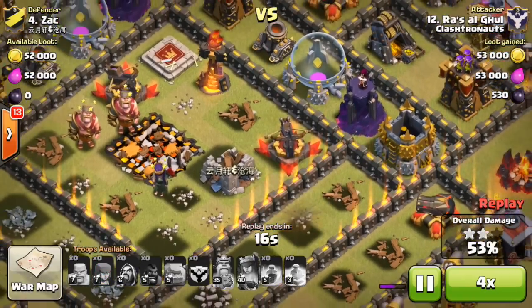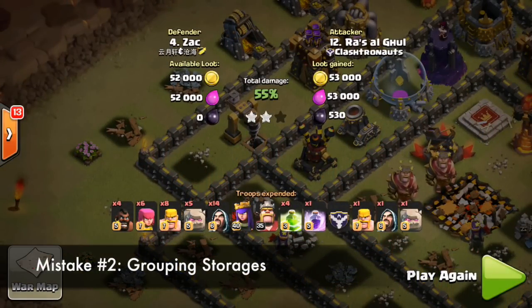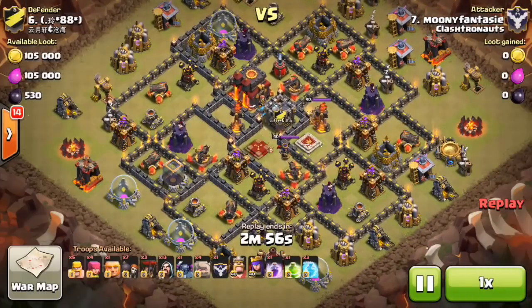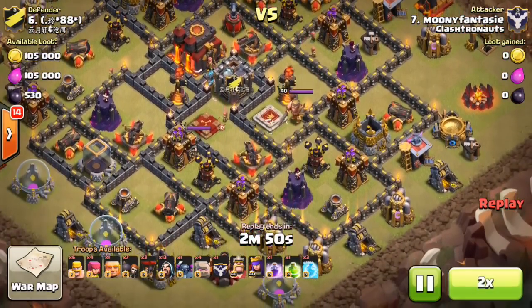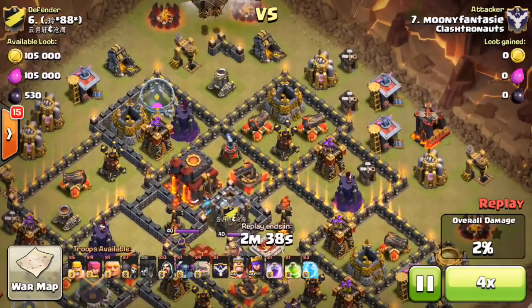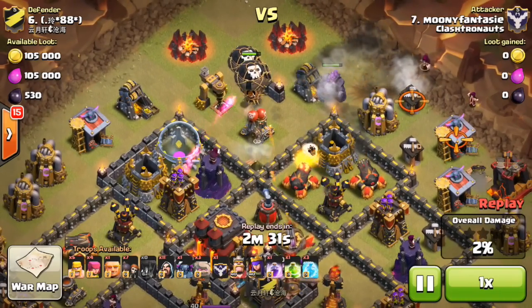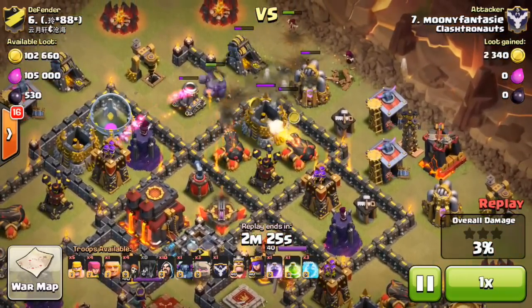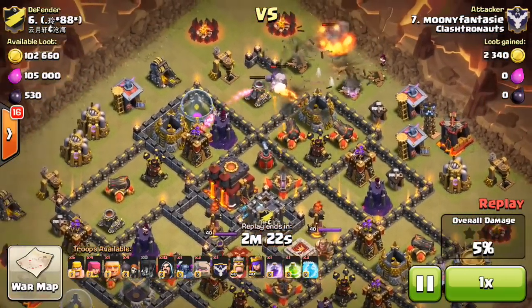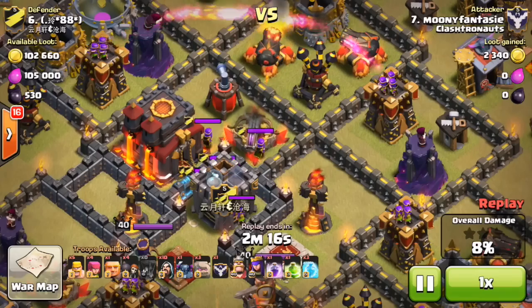Mistake number two is pretty common and you'll see it even with Town Hall 9s and 10s: keeping all of your storages inside of one compartment. When people tweet me their base designs, or when I visit clans in my let's play series, I see a lot of players putting all their gold, elixir, and dark elixir storages into one or two compartments. If you're a maxed player in Champions League that doesn't matter, but if you're trying to farm and protect resources, that's one of the worst things you can do. If someone makes it to your main compartment, they'll steal all your resources.